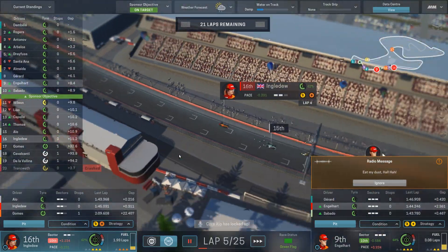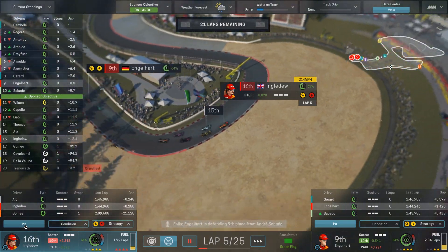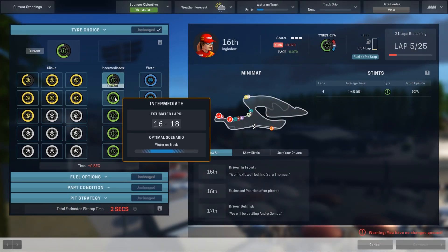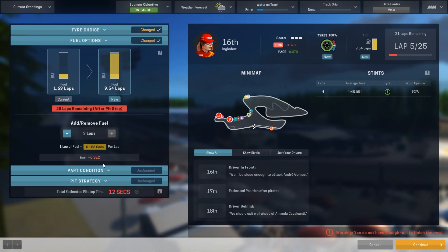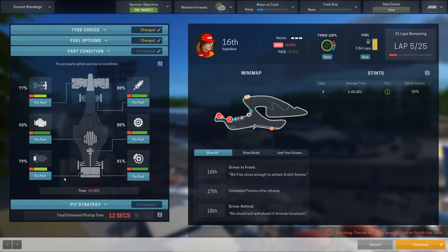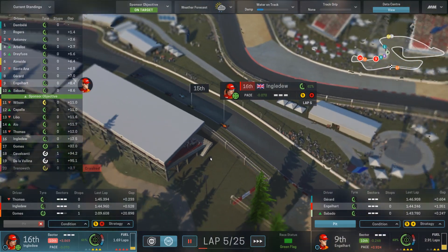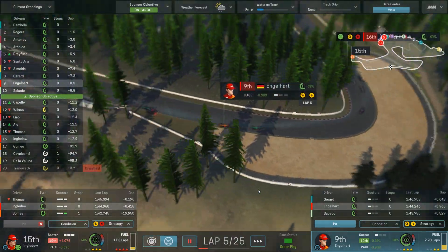Let's follow Laura for a bit. We're going to put her on push and overtake, and pit her right now for a new set of intermediate tires with a full 10 laps of fuel. Park condition looks good — front wing is a little worn but nothing alarming. Over to Falco, who is now in ninth — he overtook Sabato for ninth place. And now eighth — beautiful, keep it up Falco!